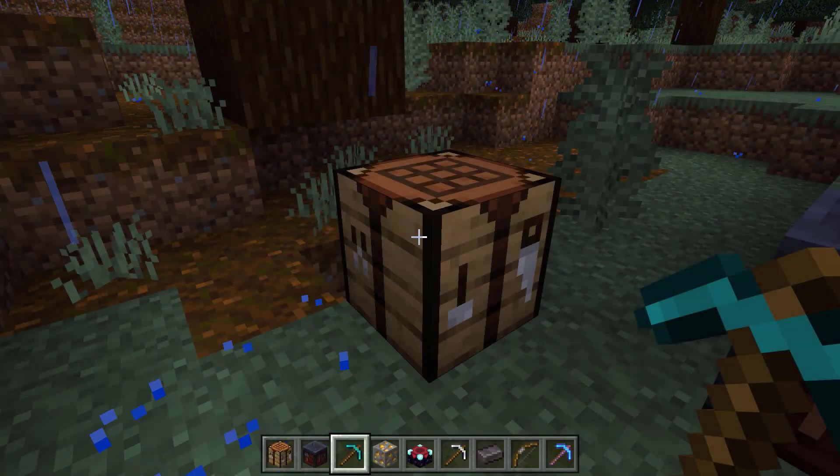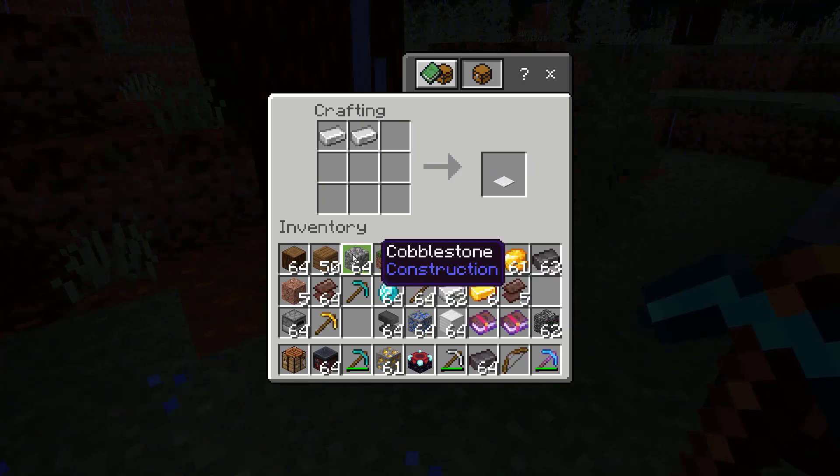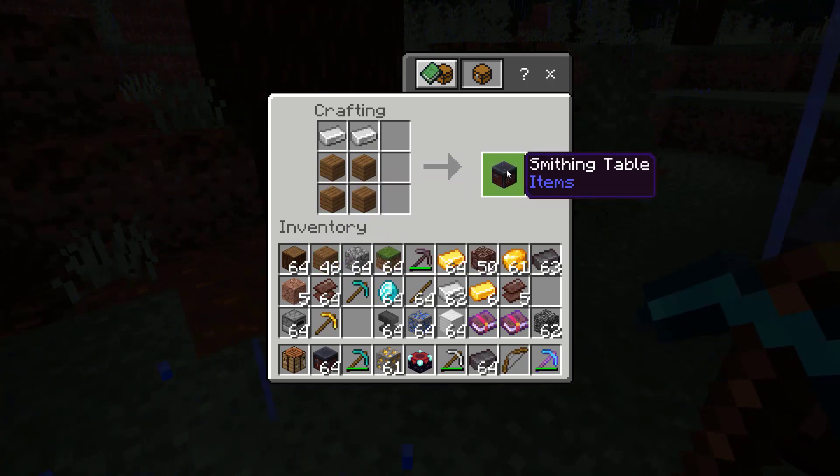Now you need a smithing table. To make that, go back to your crafting table. Put two iron ingots in the first two boxes of the top row, and put wood planks in the first two boxes of the second and third row. And that gives you a smithing table.